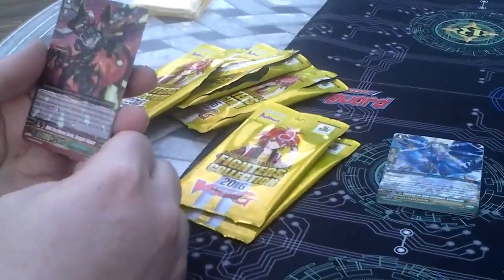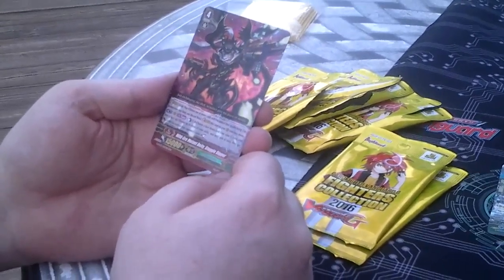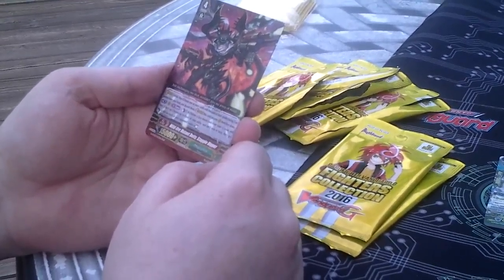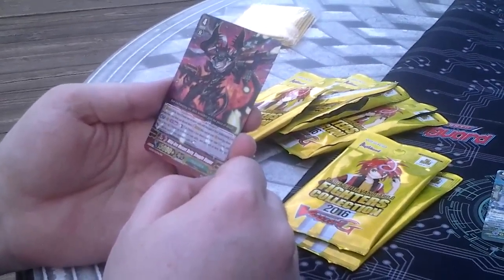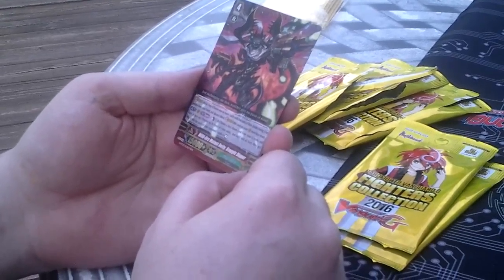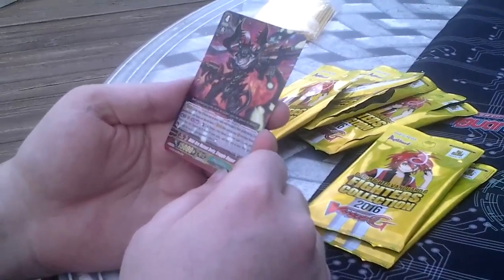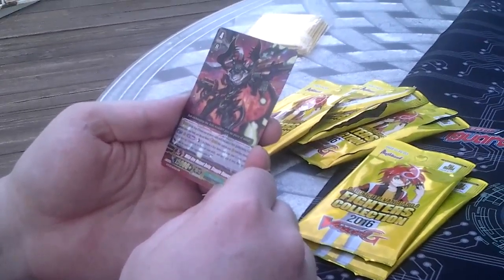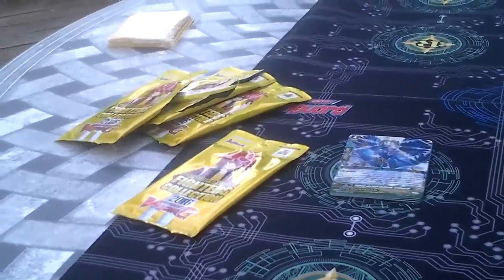Each of these cards already has a 15,000 shield on it. We have a Mega Colony — Wildfire Mutant Deity Struggle Dipper. Counter Blast 1 and choose a face-down card from your G-Zone and turn it face up. Choose up to three of your units, and until end of turn they get attack 1,000 for each of your opponent's units in rest. That is typical for Mega Colonies — they're the big no-standing clan.